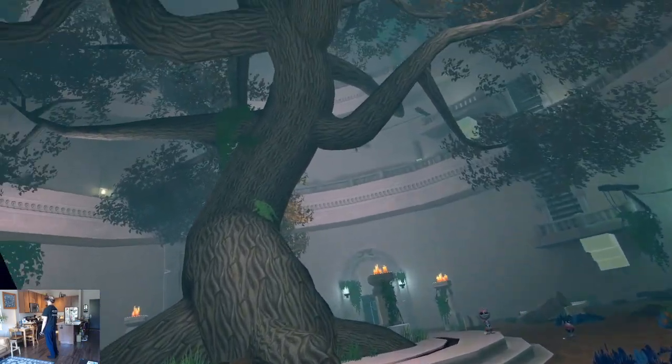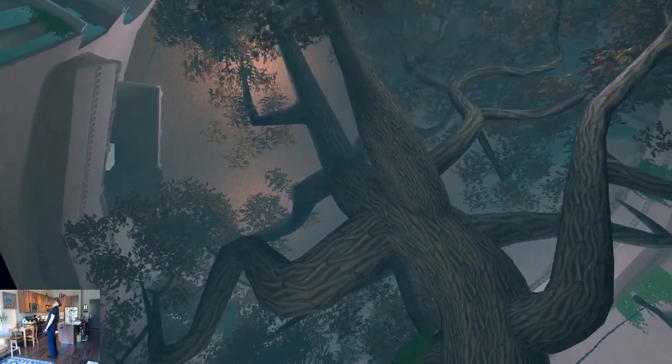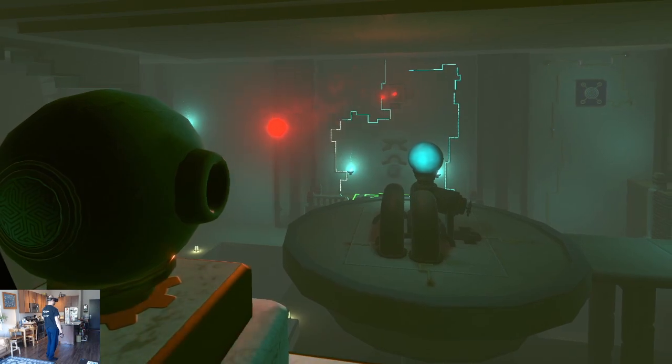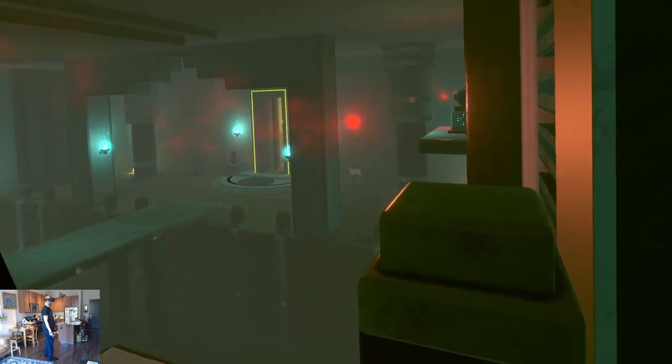Nau the Lost Eye is an exploration action-adventure set within a beautiful dream world. It's a linear journey with a fair amount of puzzles that you'll need to solve in order to continue.